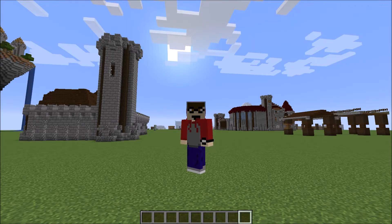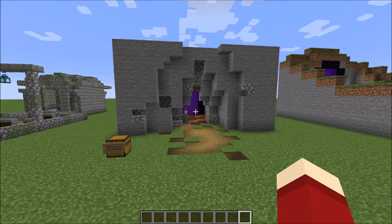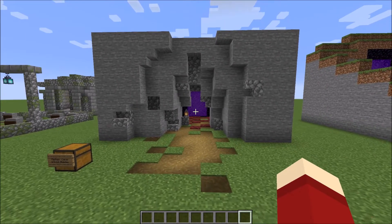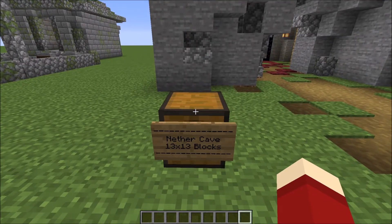For our second design, imagine you've decided to place your house right next to a mountain cliff face. In that case, the nether cave is going to be the perfect location for your nether portal. The nether cave is only 13 by 13 blocks, making it one of the smaller builds we'll be going over today, and it's fairly easy to make as well.